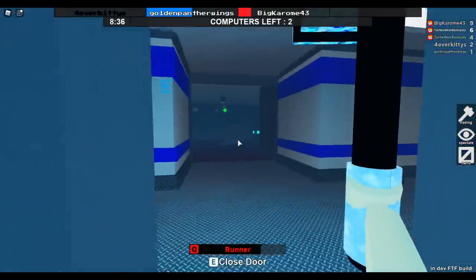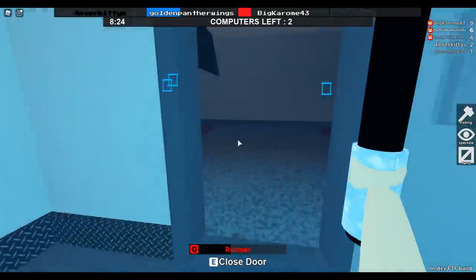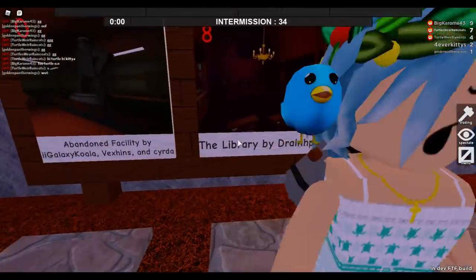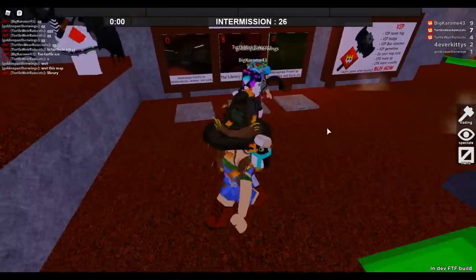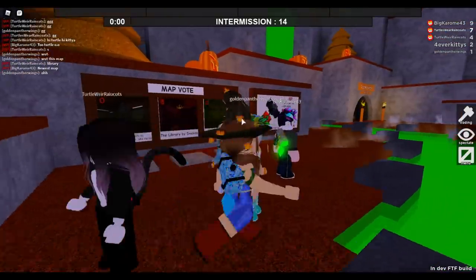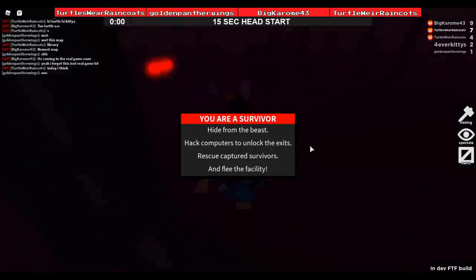You're not gonna hurt much longer because you're gonna be freezing. You're not gonna get away from me this time. Okay, you freeze - thank you. GG! Okay guys, this is the new map - it's the library by DrainHP. We're gonna actually play in the new map, this is so exciting! Golden panther wings is super laggy. We have two turtles, a kitty, a panther, and big Chrome.